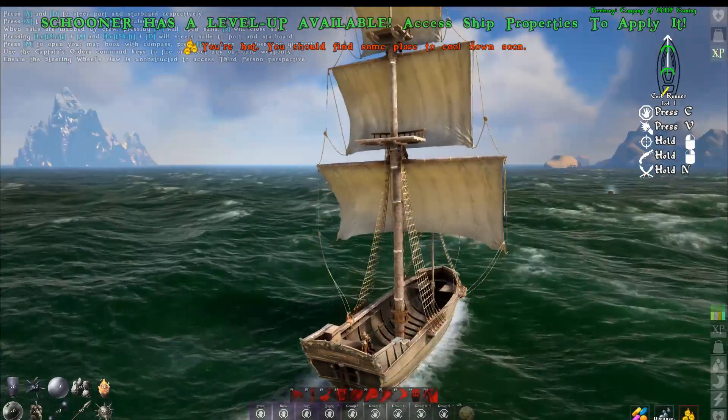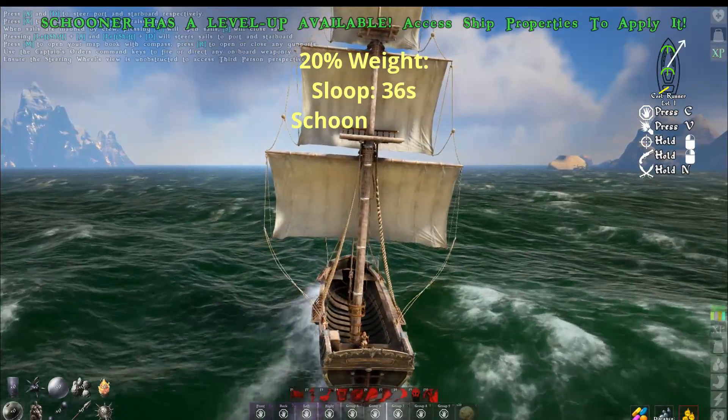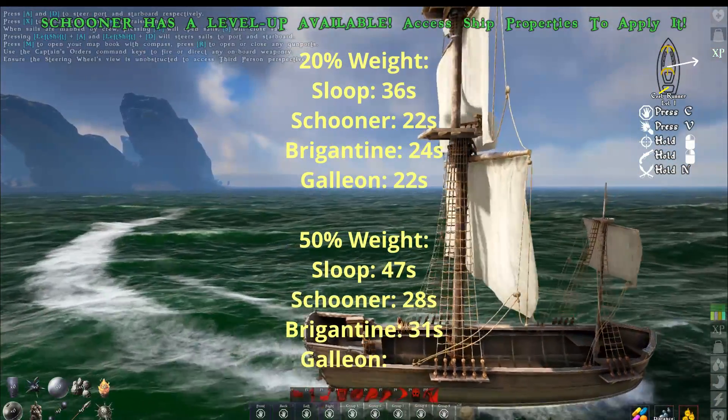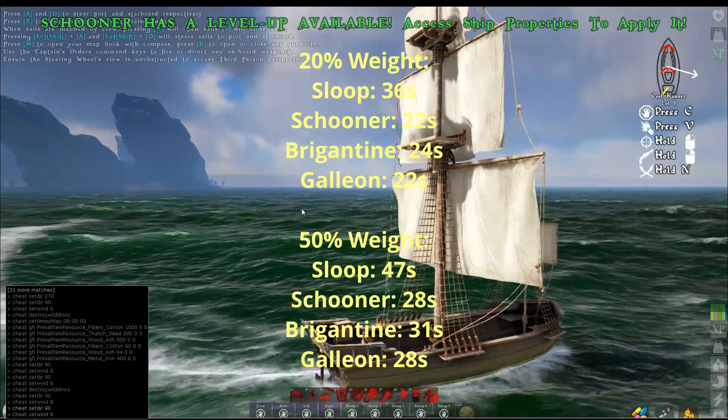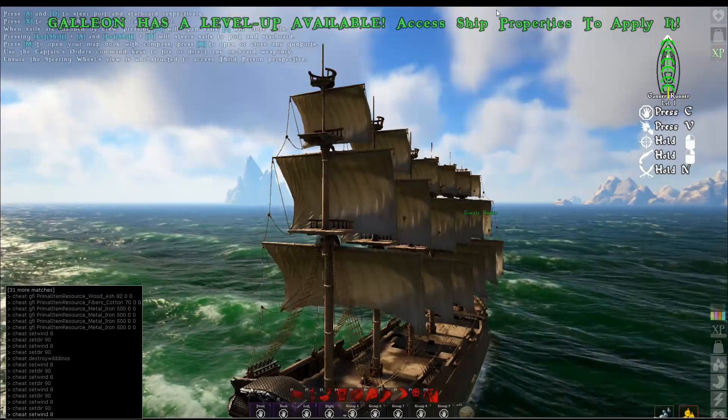While I didn't include the footage in this video, I did test the fastest configuration of each ship not only with 20% weight but also 50% weight. And as you can see, in all cases the ranking of the ships didn't change — so far as which one is the fastest or slowest — but it did make a considerable change for each one.